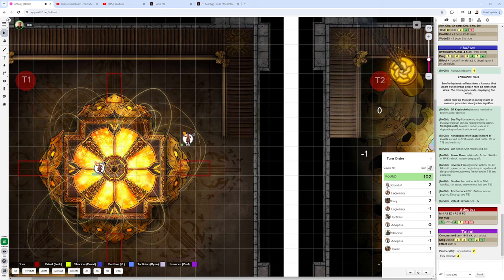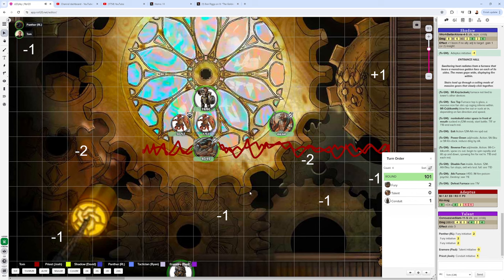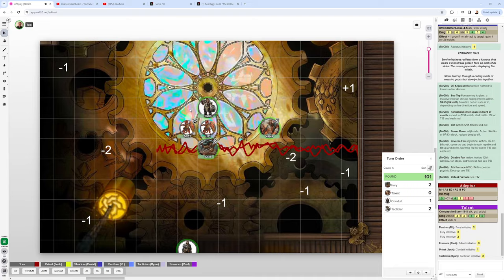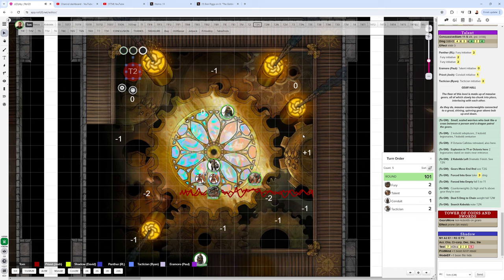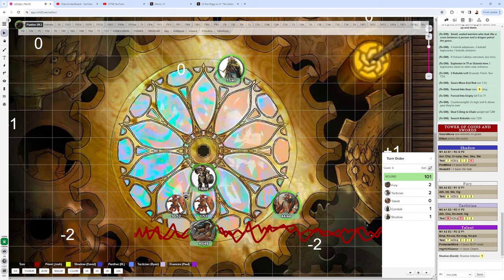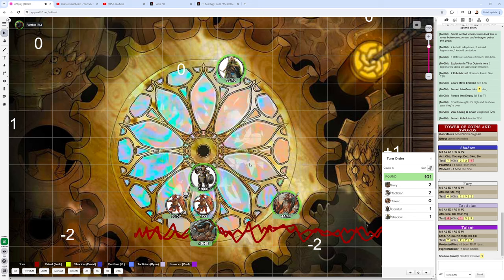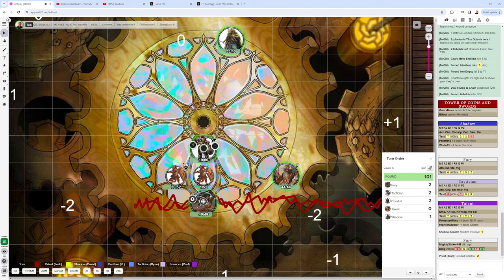Round 3 begins. Click your initiative button when ready. At the end of the previous round, gears clunked — everyone on gears must make Agility 9 or fall prone. The Fury's turn: stands with 2 movement squares, rolls d4 for rage — gets nothing again. Attacks the most wounded kobold with Mighty Strike for 11 damage, finishing it.